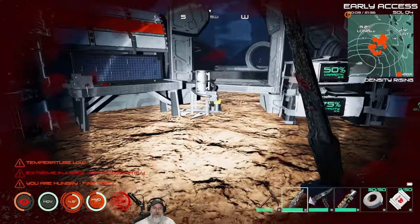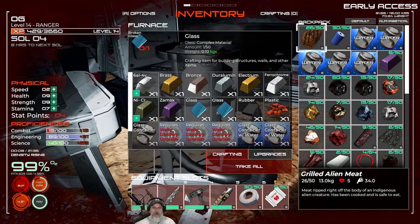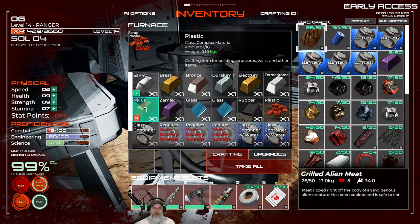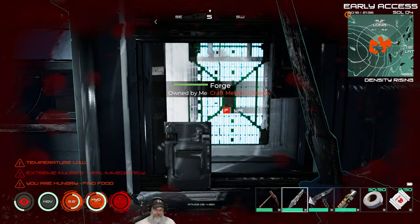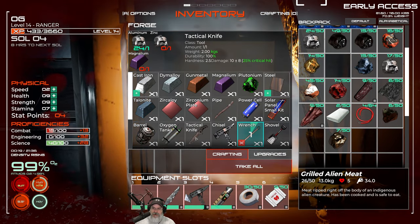We now have everything we need to make this stuff. Let's do that - we'll put that in our inventory and now we should be able to make the wrench. Ah, it's a beautiful thing! Let me put some stuff away while we're waiting.